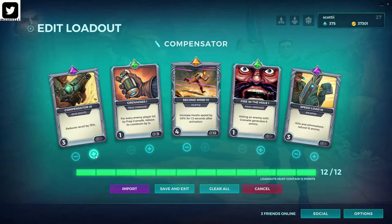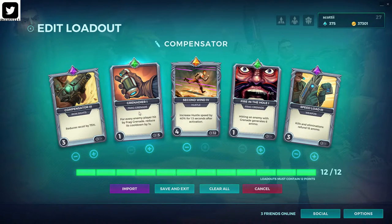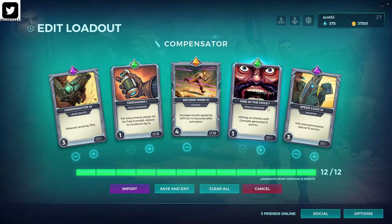At 75% recoil reduction, within about 5 to 10 meters you won't notice much difference. I do change this out a little bit, but I like this build right now because the grenade gets a reduced cooldown whenever it hits an enemy. This syncs well with 'Fire in the Hole' — hitting an enemy with a grenade generates 6 ammo. Keep in mind how Victor gets kills is with his ammo.